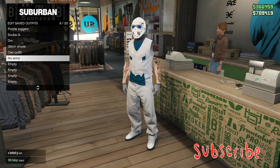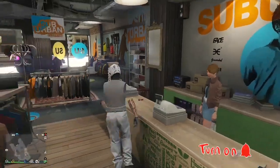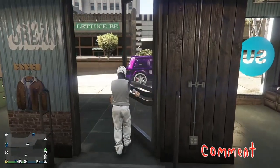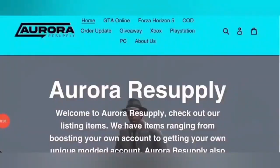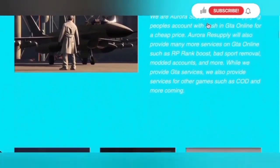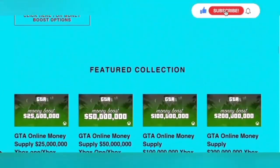How you going, guys? Race Rouse here, back with another GTA 5 video. If you want to find out how to get the no arms, no shoulders modded outfit, I'll show you in this video. The sponsor is Aurora Resupply — check the link in the description for all their modded accounts, add-ons, and supplies for GTA 5, and check out all their giveaways as well.